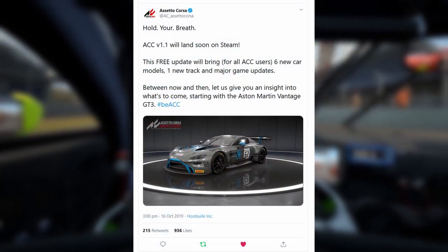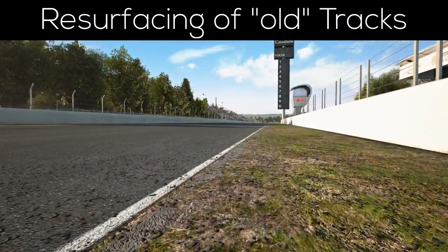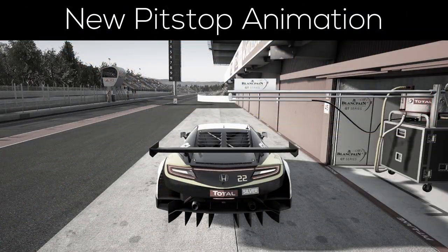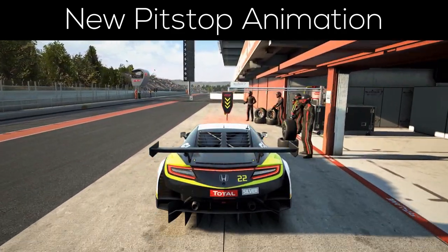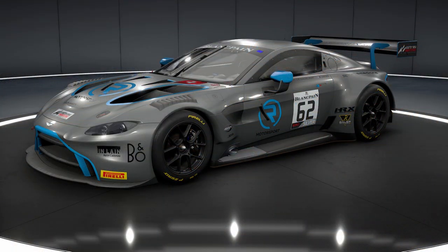Last week version 1.1.1 of Assetto Corsa Competizione was officially released. Included were 6 new cars amongst other cool stuff, features and also a new track. The new cars should all be improved versions of the old ones, since some of them had severe problems.